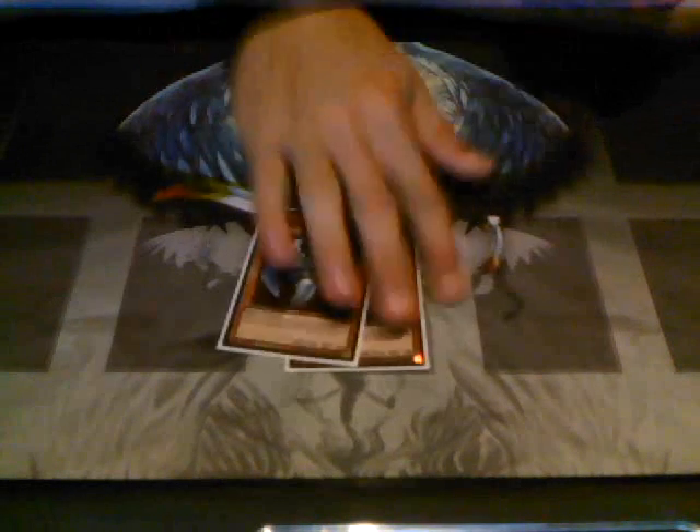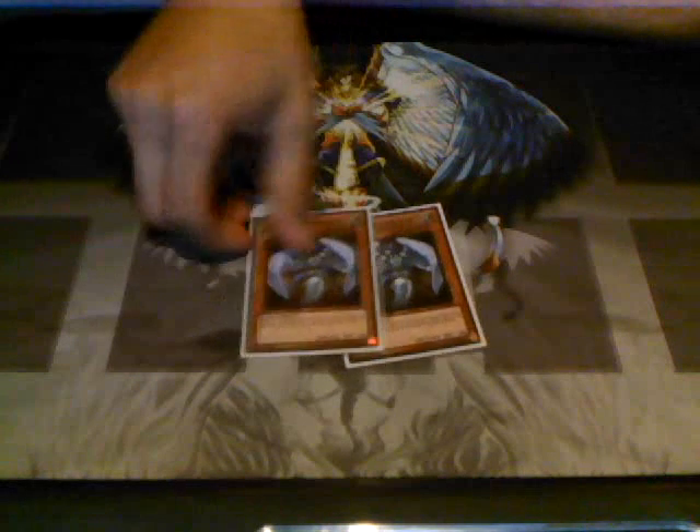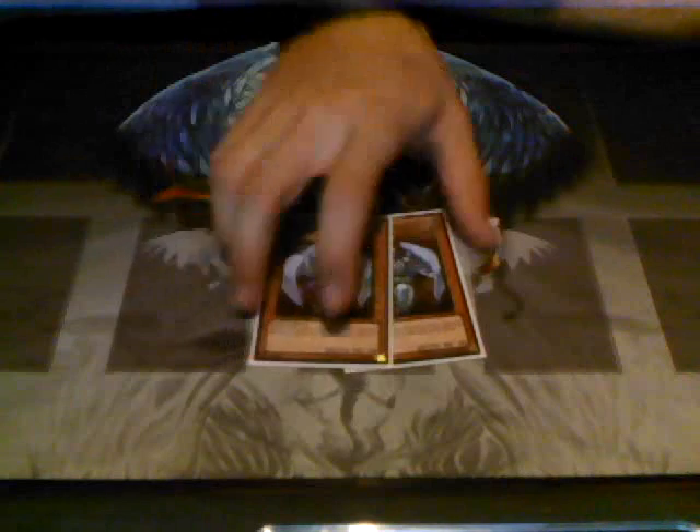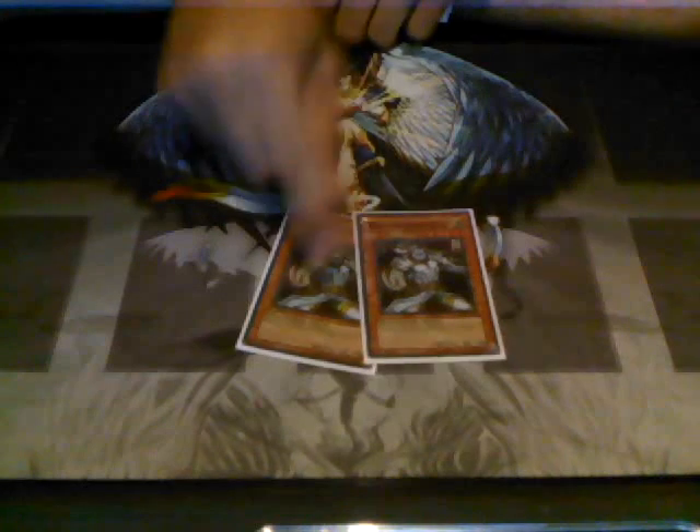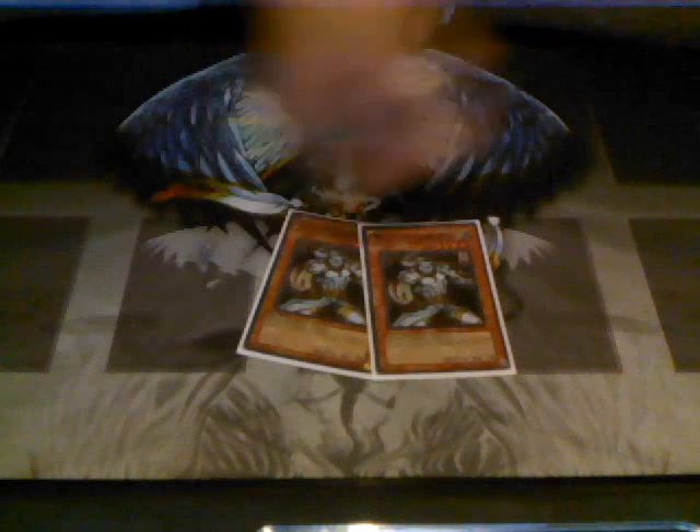2 Celestias. Even though people run Starlight, this card's still good. I just blow back row with it — that's the whole purpose: mill 4, throw a wolf in the grave, and you plus off of it. 2 Wolves. Don't run more than 2 — you've got so many strong monsters in your deck already, unless you're running pure Lightsworns.